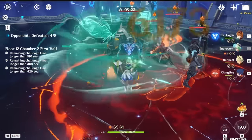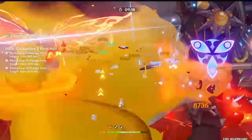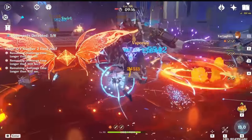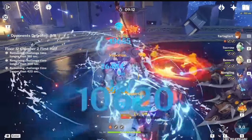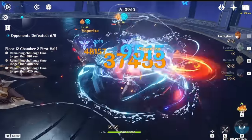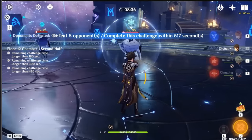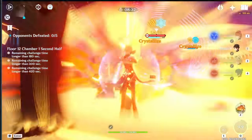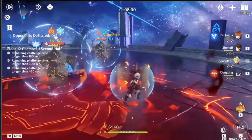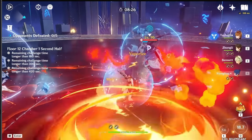Childe is an on-field DPS and Hydro applicator. His ability to apply Hydro is unparalleled, especially in AoE. He is one of the only two characters with true quadratic scaling built into his kit, meaning that if positioned correctly, his damage is stratospherically high. He is an extremely free-to-play friendly character, but also rather difficult to pilot for many casual players due to his relatively complex setups, lack of interruption resistance, and difficulty managing his cooldowns. Still, if you can learn to max him out, he is absurdly strong.